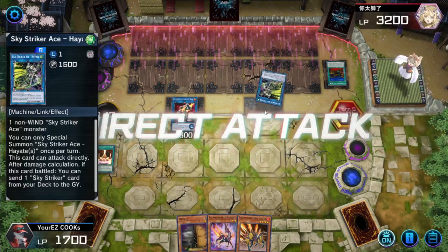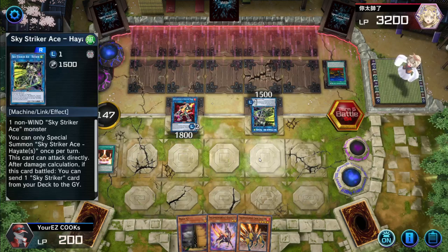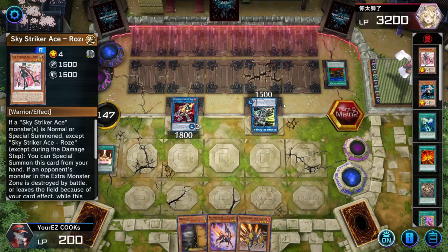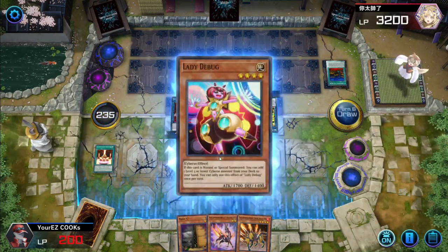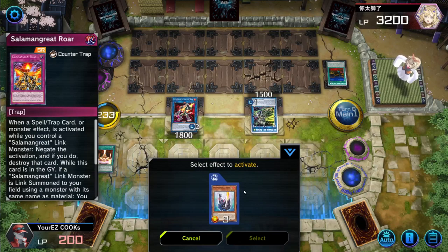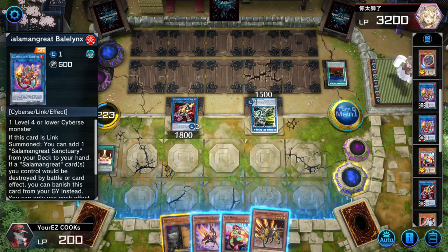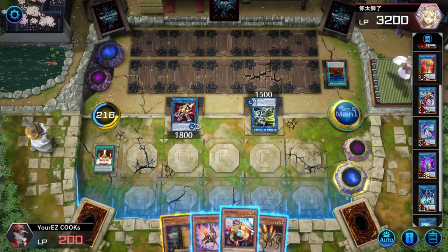They can only do a total of 1500 to us. Unless they somehow burn damage us — which they're not going to — this should be GGs. Rose goes to the graveyard. We do have to worry about Kaina though — Kaina will stop us from attacking. We get another Lady Debug. I want to activate Foxy again. Wait, we didn't have a Bayonix in the grave to protect? That was a little weird, but whatever.